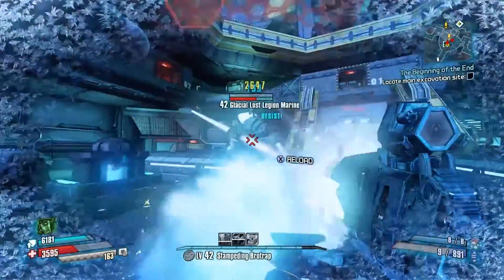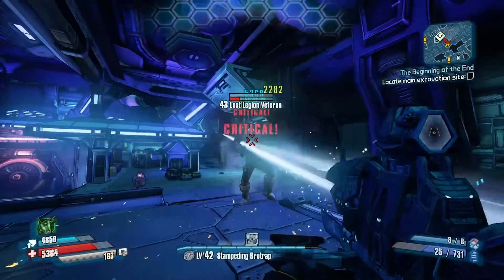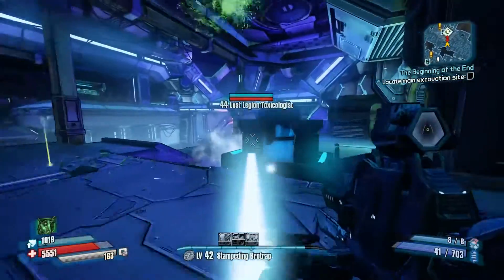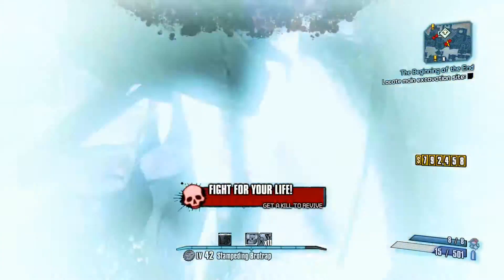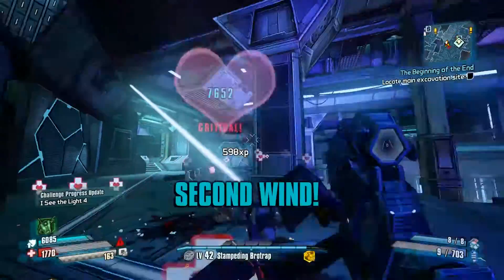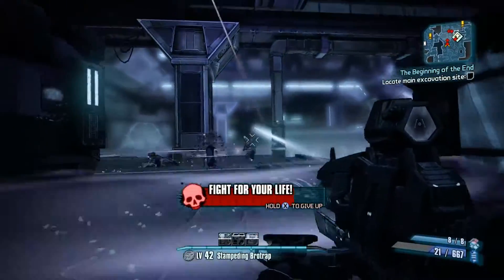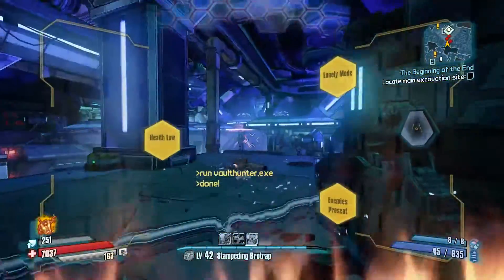It does have a couple of pros going for it. The three major pros are that it has cryo damage, 100% accuracy, and decent damage. Cryo damage doesn't take effect until you do a certain amount of damage to an opponent, and with 100% accuracy, if you're going for crits it's going to do solid damage and freeze them pretty fast. It also has improved crit damage, so if you like playing the marksman role and sitting back doing crits, this is a decent weapon. Once they're frozen, you're shooting a still target.